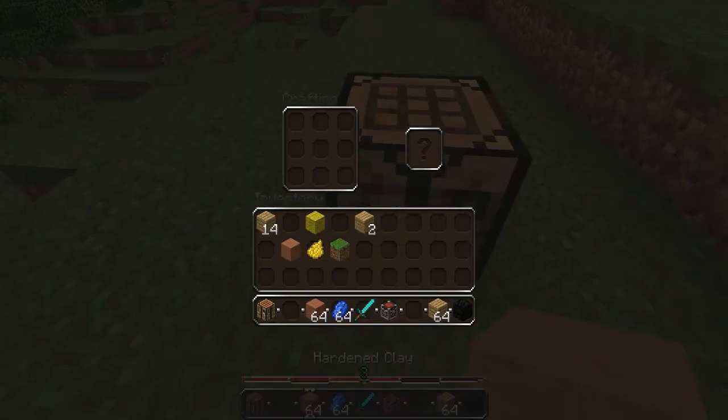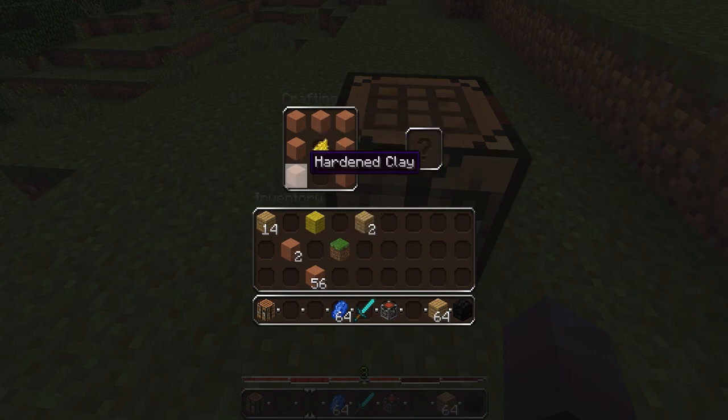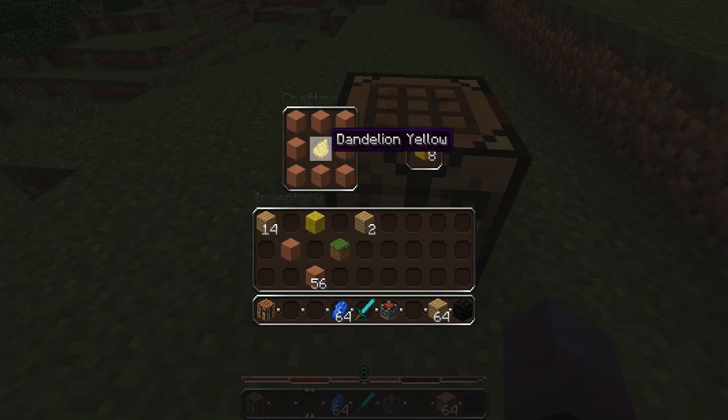So you craft the hardened clay like this: you throw the hardened clay around the outside, and then whatever color dye in the middle. It gives you eight — you have the same amount of clay, but you need it to completely surround the item. You can also use lapis and get the blue, and you can use anything you want to get the different colors.